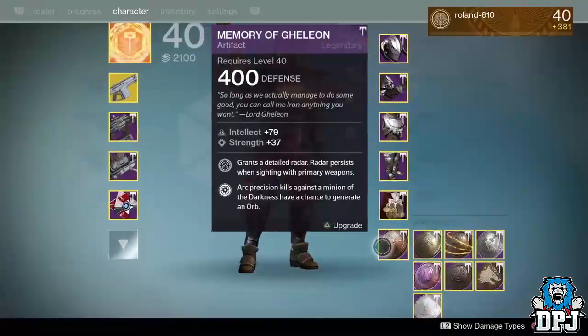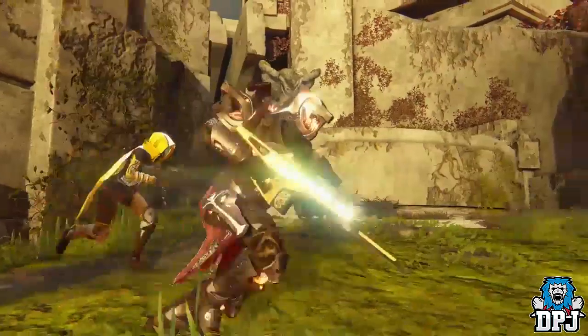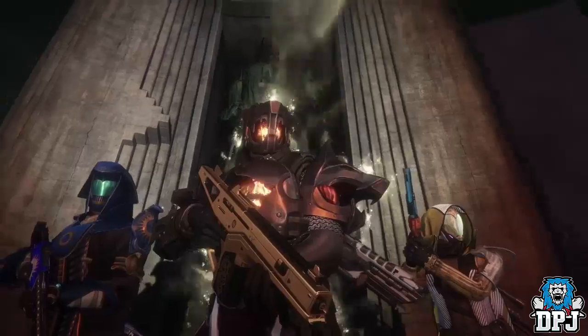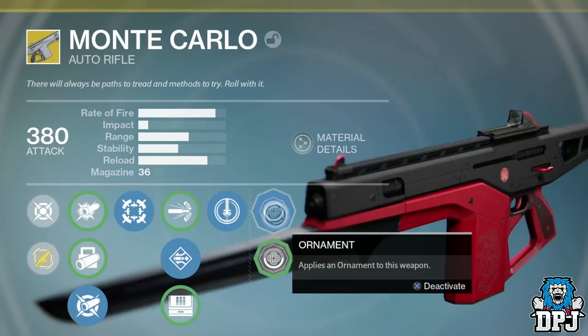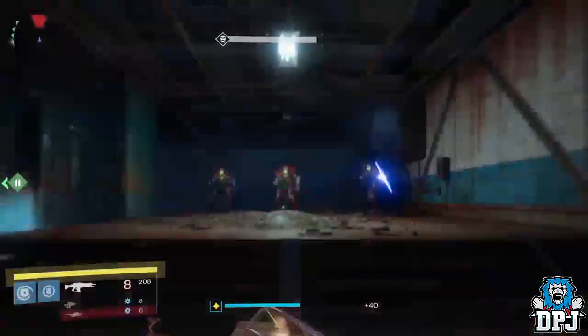I first want to mention ornaments and the change they bring to weapons in terms of design. Throughout the V-Duke we saw plenty of footage of the Monte Carlo in gold — you can see that on screen now — and it looks pretty badass. Within the V-Duke we also saw an ornament being applied to this weapon which turned it red and black, which again looks amazing. I can confirm there are over 20 different ornaments for our exotics and legendary gear sets.